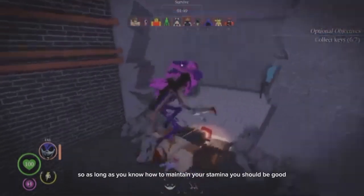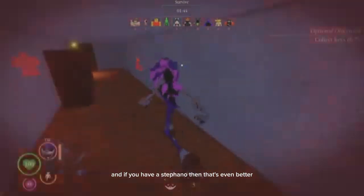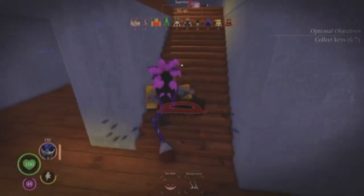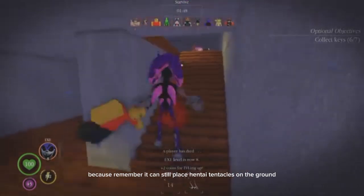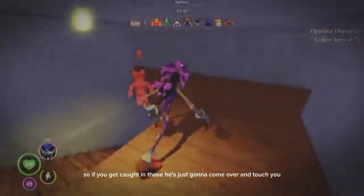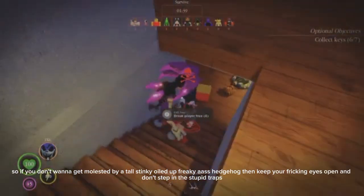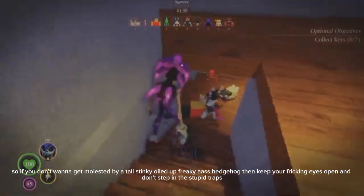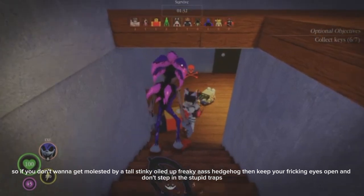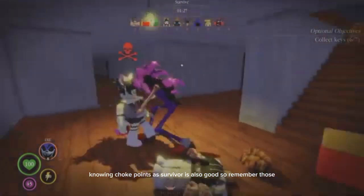So as long as you know how to maintain your stamina, you should be good. And if you have a Stefano, or his skin, then that's even better. Because remember, the EXE can still place traps on the ground, so if you get caught in one, it's just going to come over and get you. So if you don't want to get caught, keep your eyes open and don't step into traps. Knowing choke points as a survivor is also good, so remember those.